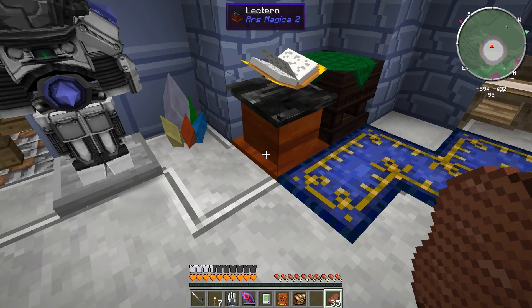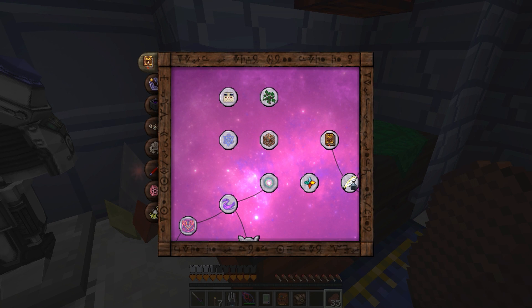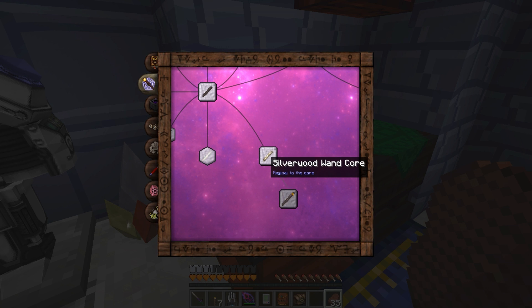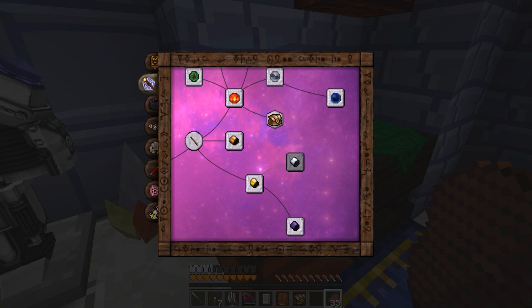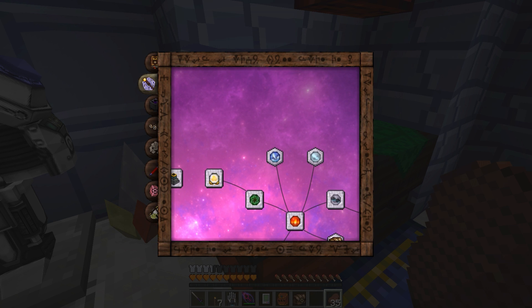Check out this Ars Magica 2 lectern — that's cool. You can put your book on it and bam. So I haven't gotten too far — I've gotten to the silverwood wand core. I haven't gotten to the staves yet, haven't even unlocked that. I don't see a purpose yet; I haven't even gotten all the focuses yet.